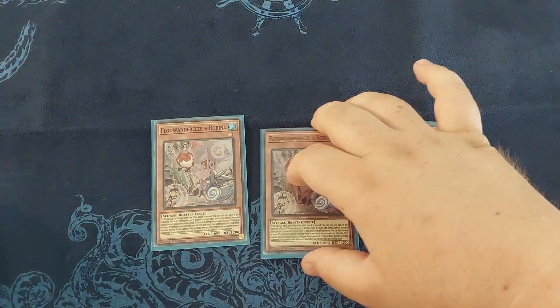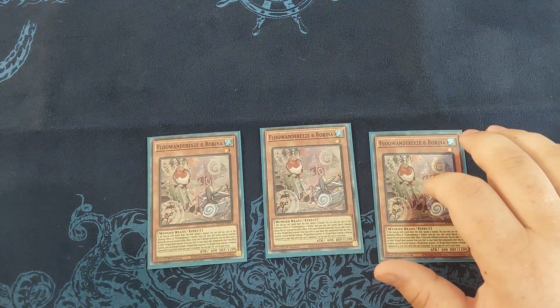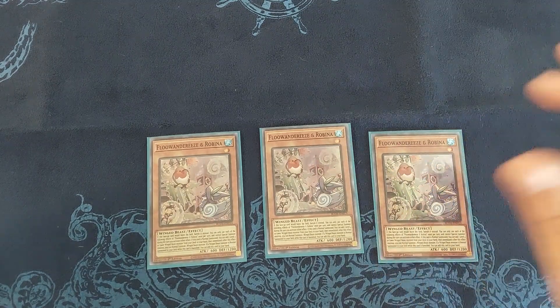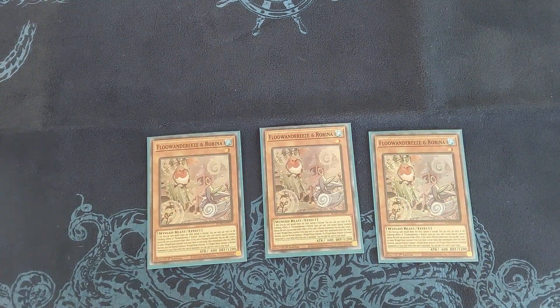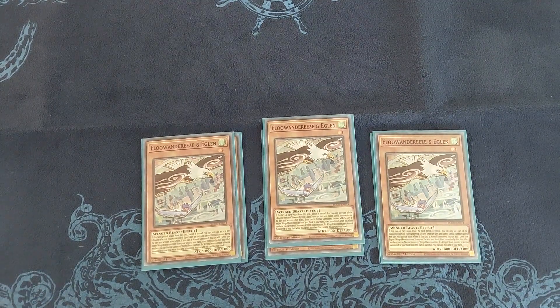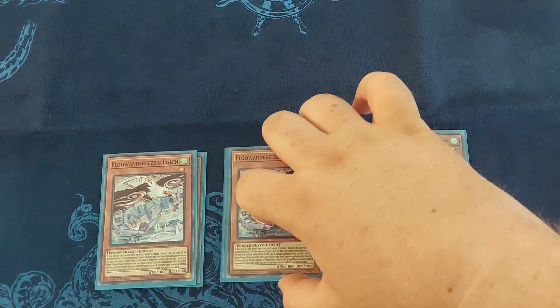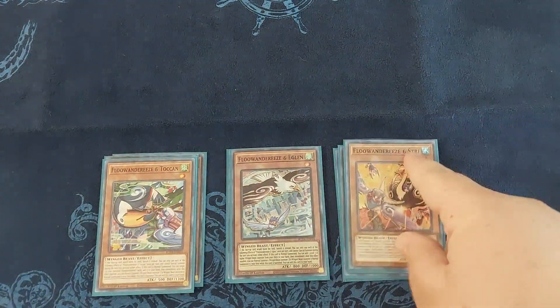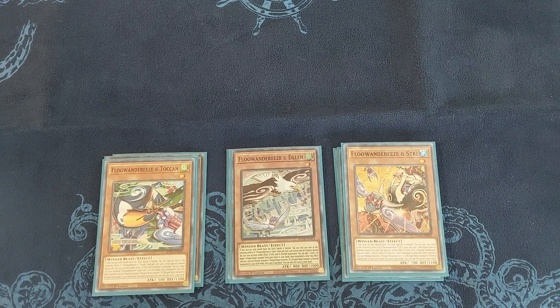For the main deck I am playing three Robina. Robina surges out your other level one Flowandereeze monsters and basically helps you get your combo started, so that's always a three-of. Then I am playing three Eaglin, which helps you search out your level seven and higher monsters and helps you get all your late game combos. For the other ones I'm playing one Toucan and one Stre, which is what I've seen be the most successful.